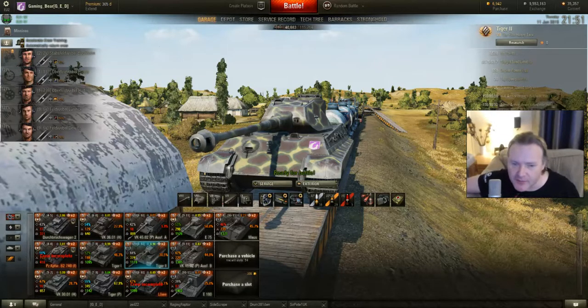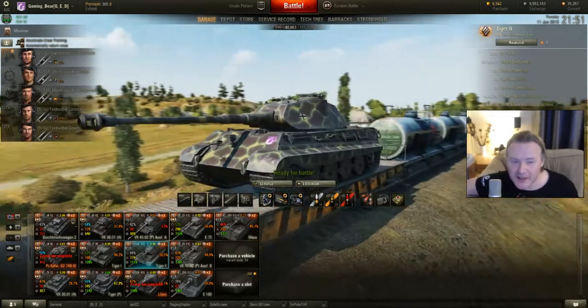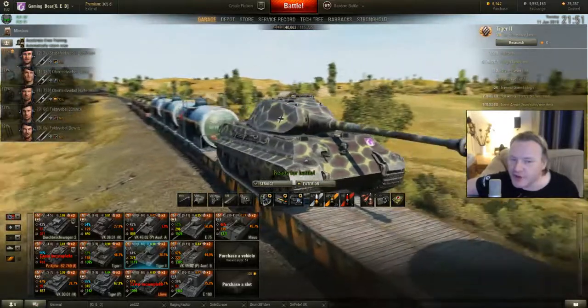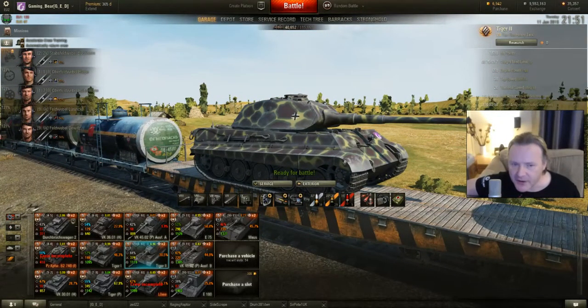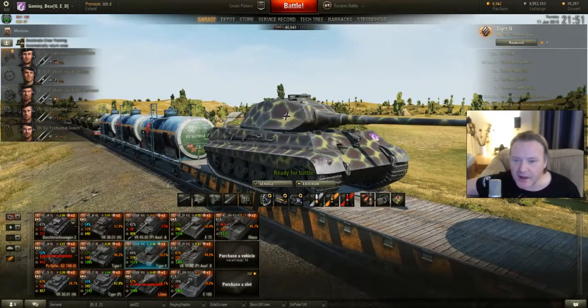Right guys, now we've done the first game. We tested out the Tiger I's gun, the L71 on the Tiger II. It's effective, but you could do with more. We've shown that the armour is good and even the turret is very bouncy. So if you get it right, this tank is built about the gun.